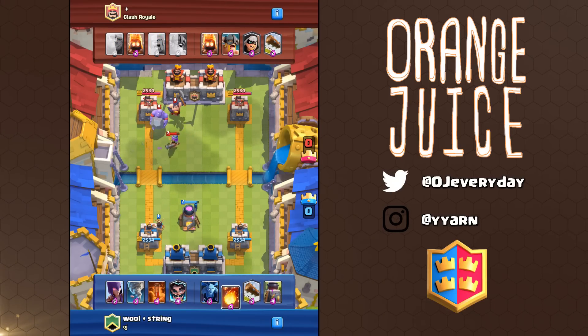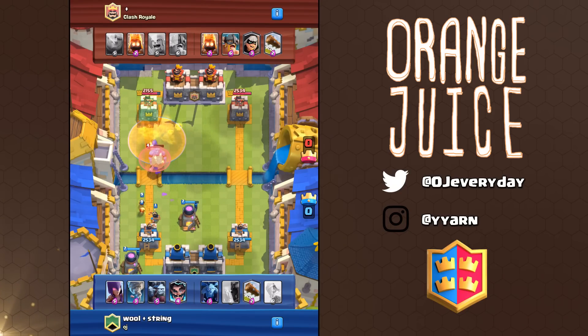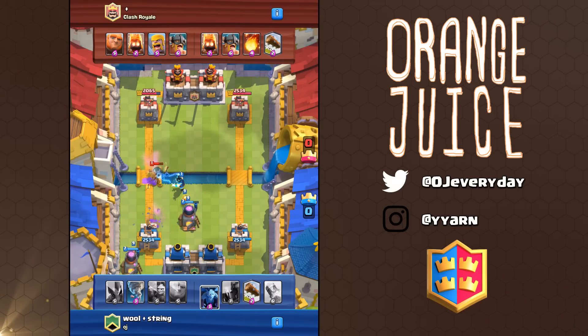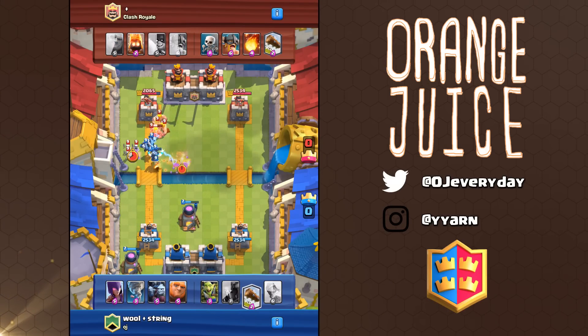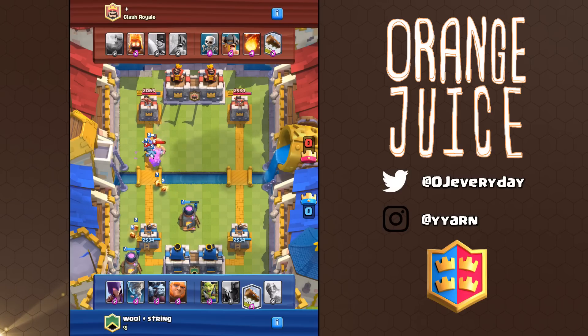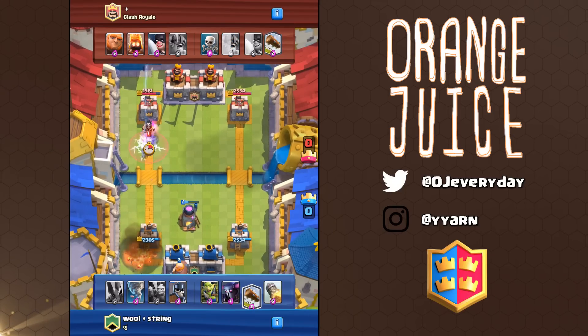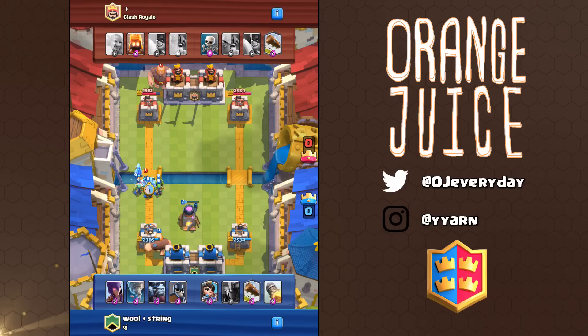Some of the best cards are ones that hit splash units: Bowler, Executioner, Wizard, Bomber, Baby Dragon, Valkyrie, Witch — these are really good cards to have. Electro Wizard is really good too. His spawn zap is more valuable than ever if you need to take out Goblin Gang, Skeleton Army, or any swarm cards, and his zap stun attack is really important since it can interrupt Sparky or Inferno Dragon for those cheese decks.